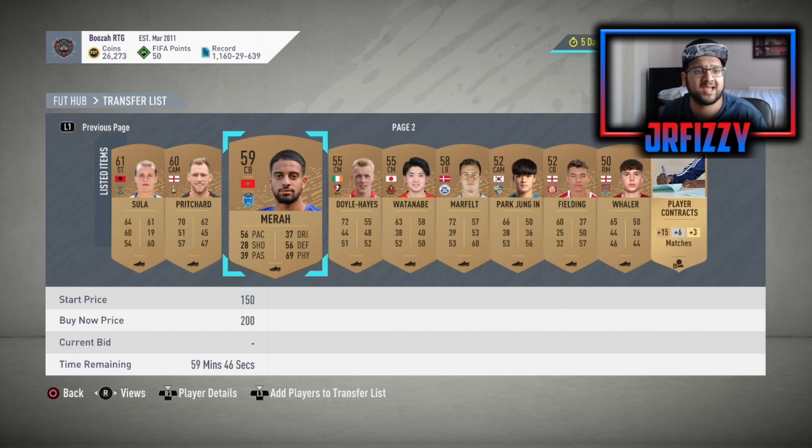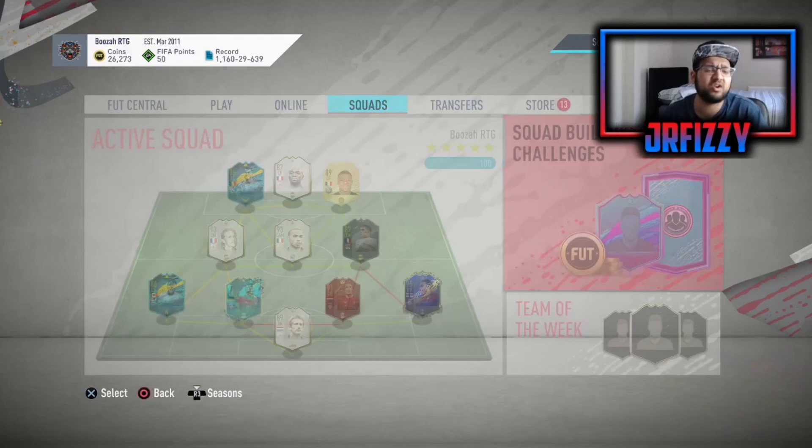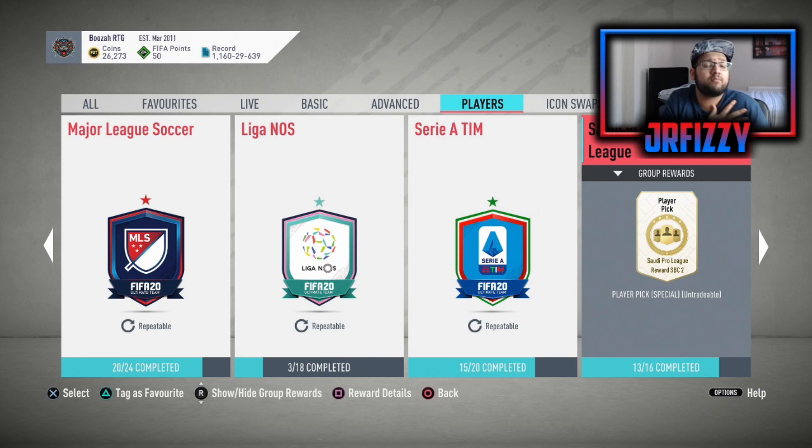The reason I'm using my main account is because if we pack something good from a League SBC, I want it on an account I'm actually going to use. Also, a lot of you guys do have an advantage — many of you may have loads of gold cards in your club and could be at a further stage already. If you do, you can complete some of these other teams. But for those who don't know where to start, just start off with the CSL.